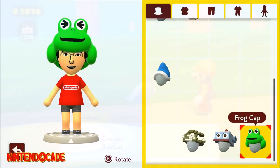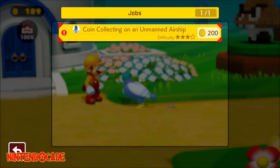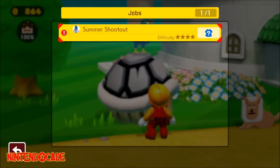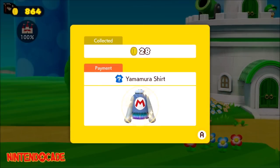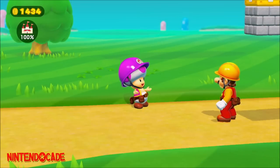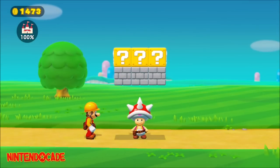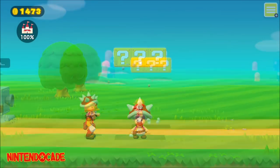Complete all three of Yamamura's jobs, including Airship Flight, Coin Collecting on an Unmanned Airship, and Summer Shootout to unlock Yamamura's shirt. Clear Purple Toad's third job, Spiny Shell Smashers, to gain the ability to break Question Blocks, which will unlock three items, including the Super Ball Flower Power Up.